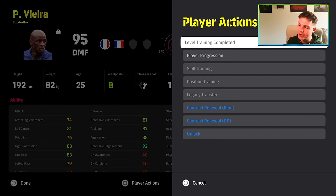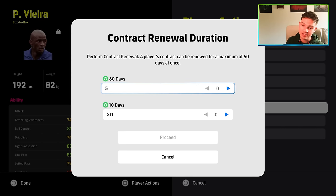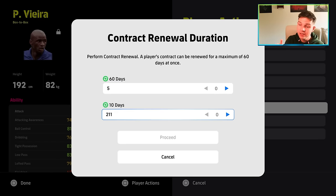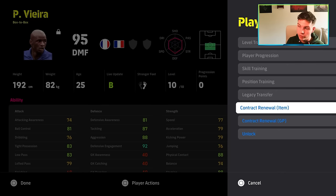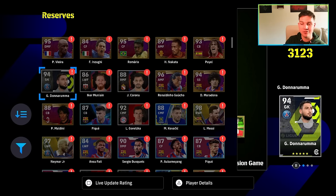What Konami have been doing over the last couple of months is slowly reducing how many 60-day contracts they've been giving. I have 211 10-day contracts — you can get these by releasing players. But what it meant was that towards Christmas time, it was going to be very difficult to keep old cards contracted.